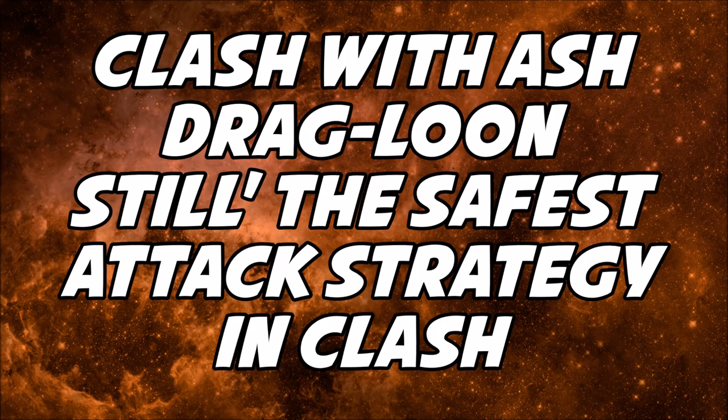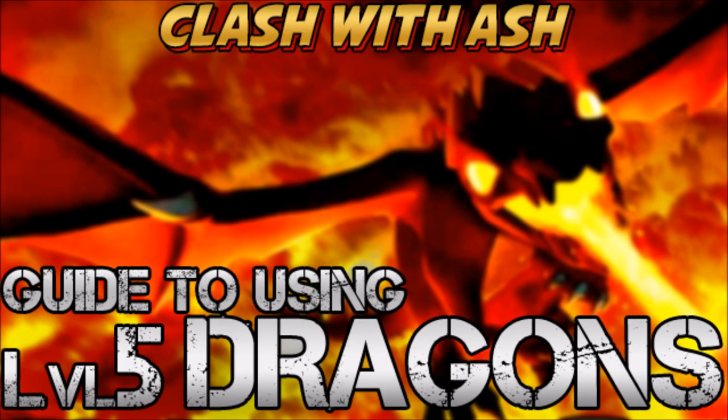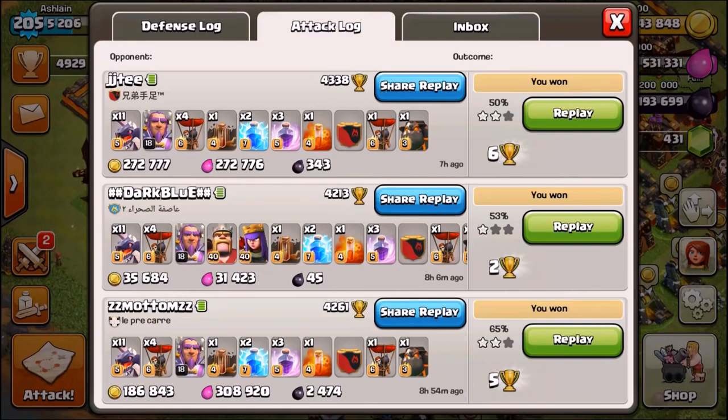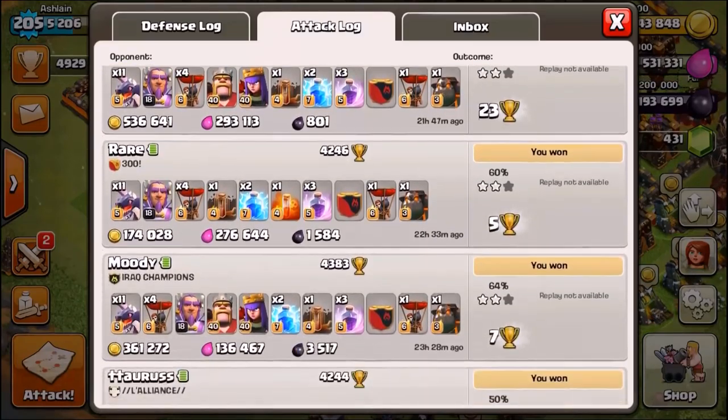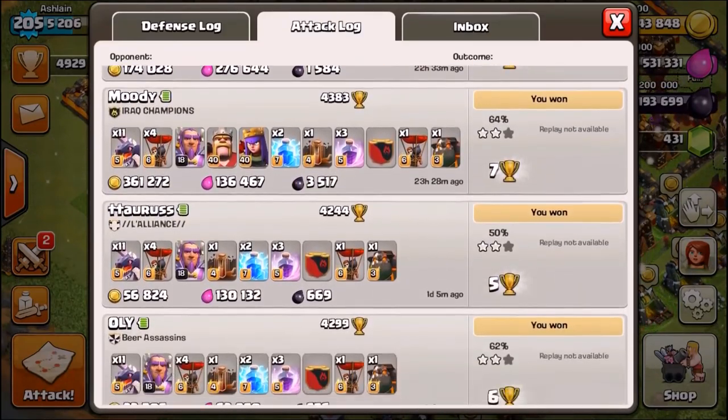Hey guys, Ashlyn here coming at you today discussing Dragloon all the way up at Town Hall 11. I am trophy pushing, going for Legends League and I'm pretty close now at 4929. Still might be a few days, but I want to go ahead and show the strategy I'm using on my push. I think this Dragloon variation troop composition is probably the safest strategy in Clash of Clans right now.